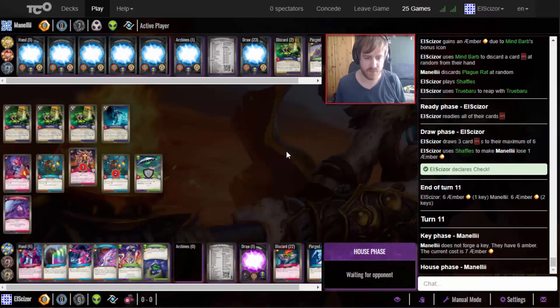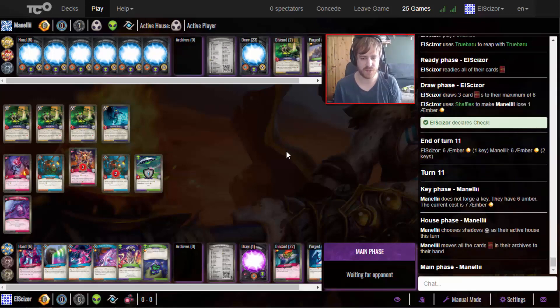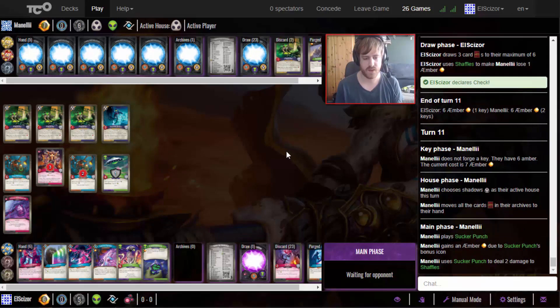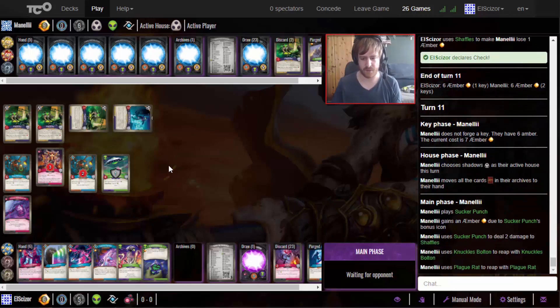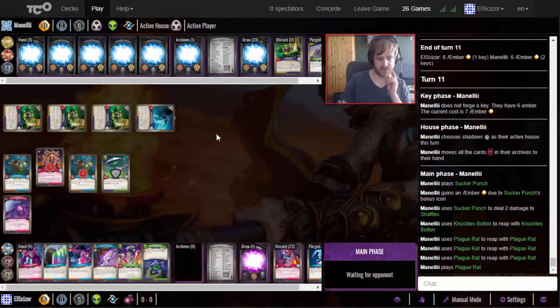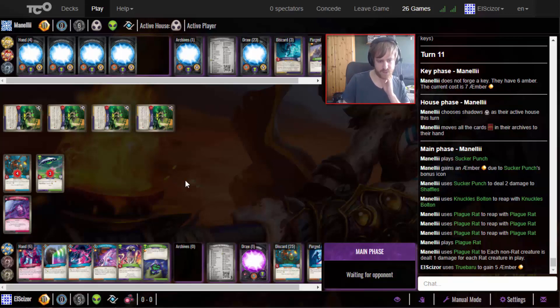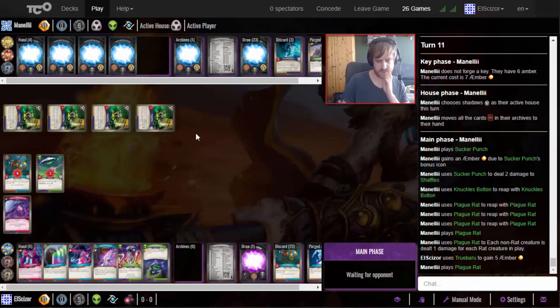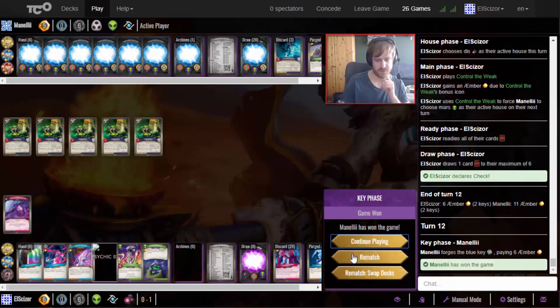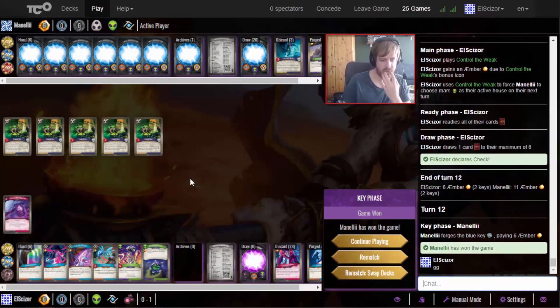I think we lost this since my deck doesn't have enough amber control. He just goes with Shadows again - a Sucker Punch to kill my Shaffels. I already played my key reduction, so I can only key cheat and currently can only get rid of two amber. If he reaps four times, that's it. That's the weakness of the deck - it doesn't have the best amber control. The problem was I didn't have my board wipes, my Ammonia Clouds, to combat the shadow spot. Now I'm at 11 amber but there's nothing I can do.